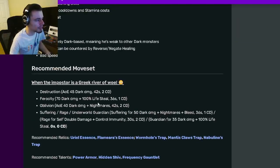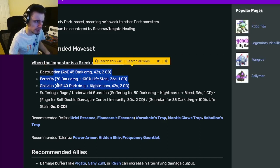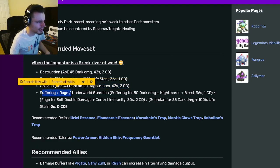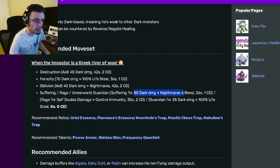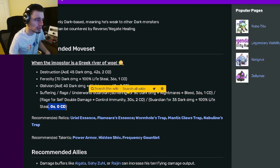Now let's go over his moves. He has an AoE 45 dark damage — a very basic move but still pretty decent. He also has a 70 dark damage with 100% lifesteal, which is really good. He has an AoE 40 dark damage with nightmares, which is pretty decent. Suffering will do 50 dark damage with nightmares and bleed. Rage will do self double damage and control immunity, which is a very good move. And Underworld Guardian will do 35 dark damage and 100% lifesteal with 0 stamina, 0 cooldown, which is pretty good.